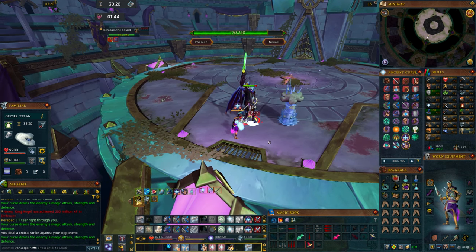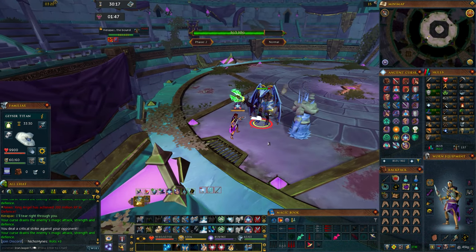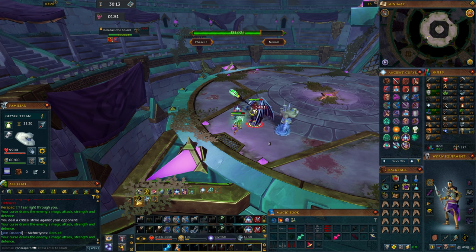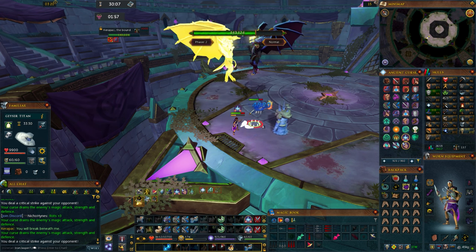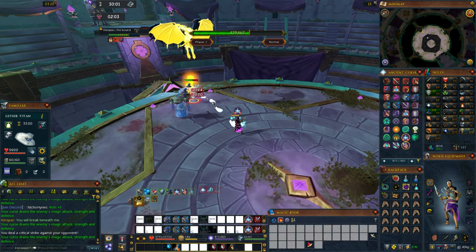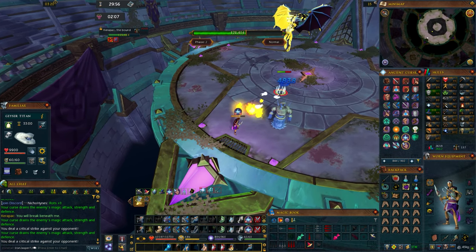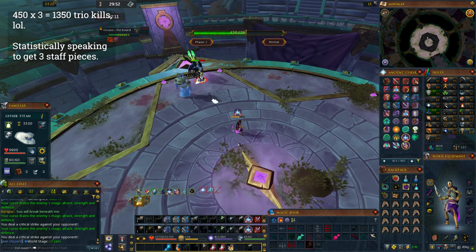Another player in the same chat has over 1,000 hard mode Karapak kills and has only 1 Fractured Staff piece. Even if this player is doing trio kills, that would mean a drop rate of 1 in 450 per kill — statistically they should have gotten 2 pieces by 900 kills and be about 250 kills away from their third. It would take a little over 1,200 kills total. My mental math is slow, but the point stands.